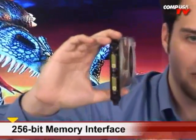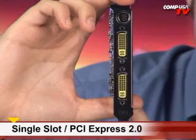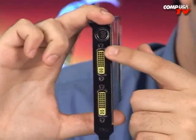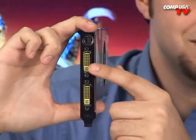It's overclocked to 700 megahertz — that's what's going on. It's a 256-bit card, single slot, with PCI Express 2.0. We have dual-link DVI, and the shader clock on this is 1790 MHz. We also have 512 megabytes of GDDR3, and that runs at 2000 megahertz — that's the double data rate.